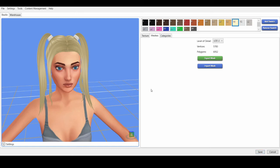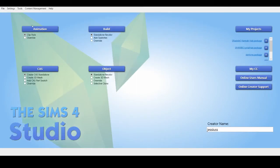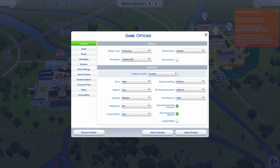Part 2: Testing in-game. Now blow that bad boy up in CAS. Here are my game settings — I wanted to get the best possible pictures for reference, though I usually play on much lower settings.